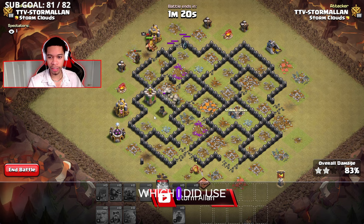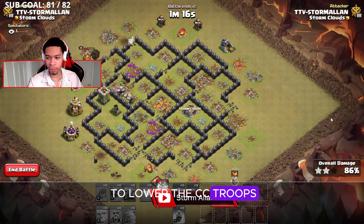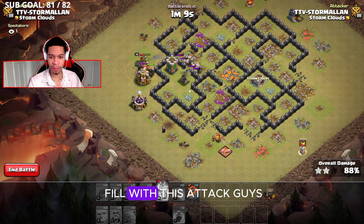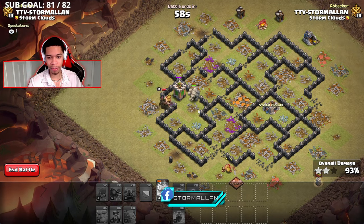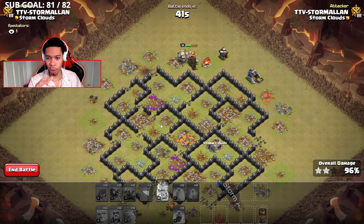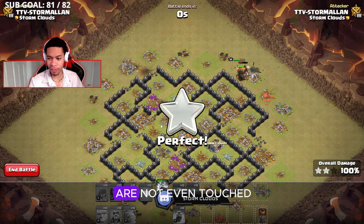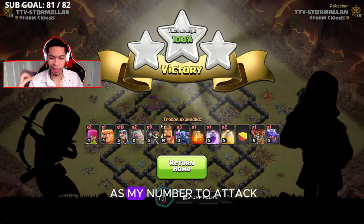I also brought an archer to lure the CC troops. If you don't need to lure, you can use that archer on side builder huts. Most of the time you don't run out with this attack, so you're in good hands. This takes down max bases — our pekkas are not even touched. And just like that, boom — that's my number two attack.